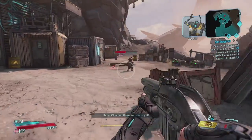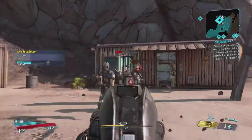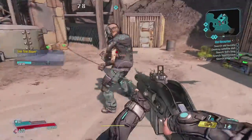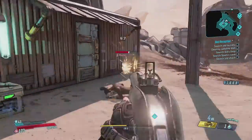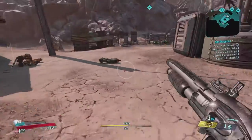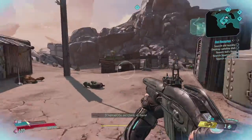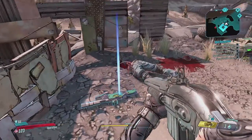Climb up there and destroy it. We get extra explosions with the new grenade. They're really aggressive — also level 6, which is interesting. Oh, blue gun, blue gun!